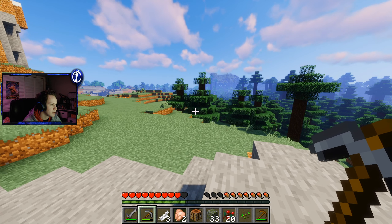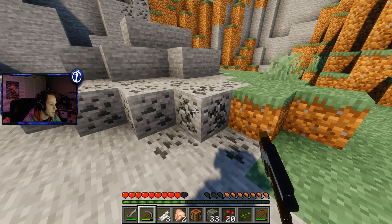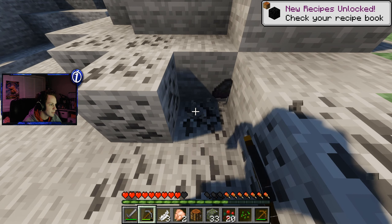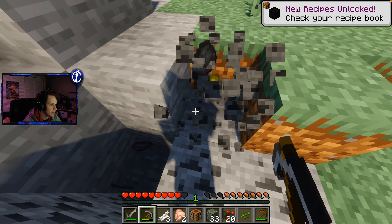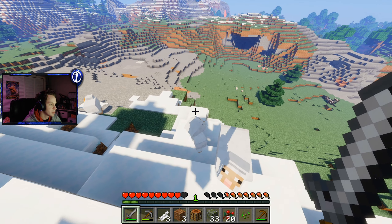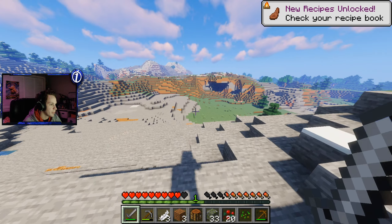We're going to live in this mountain. Oh, foxes — we're definitely going to live in this mountain. There's a sheep right up there, so we're going to go ahead and get that sheep. Maybe we can get a furnace going right here too. There's a few sheep over here — we're going to kill these two. I'll let the little one live, obviously. I'm not a murderer... or am I?